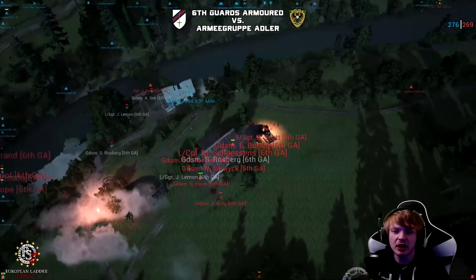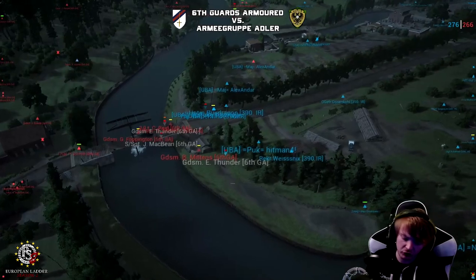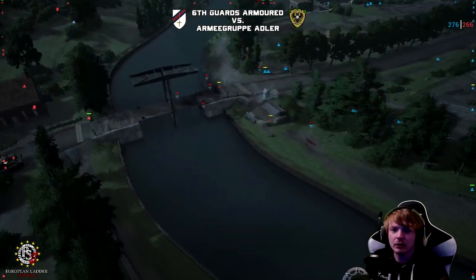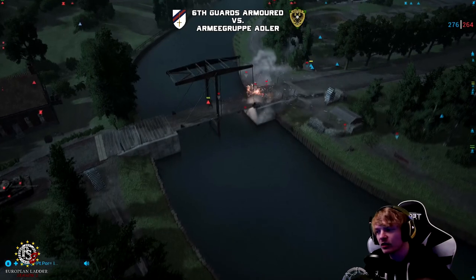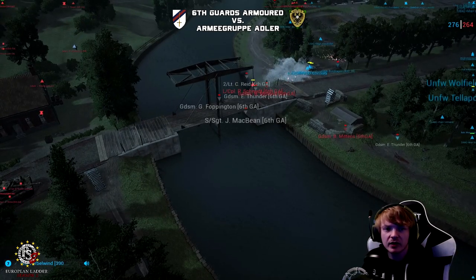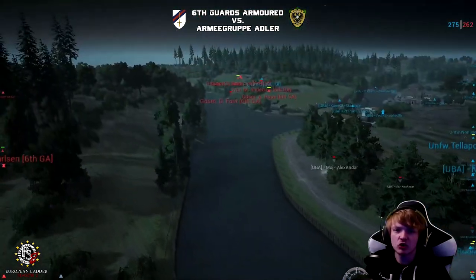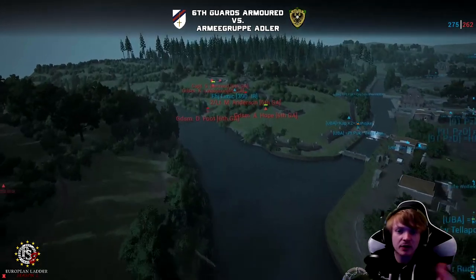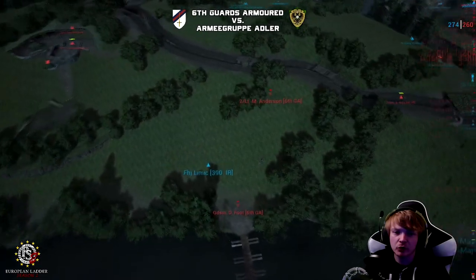6GA once again trying to push forward, trying to make it across. We've got a push in the center of the bridge now — but again, the mortars immediately shift to the central bridge the moment 6GA try to approach. Meantime, the Southern Pontoon has been built and 6GA have managed to get across it.